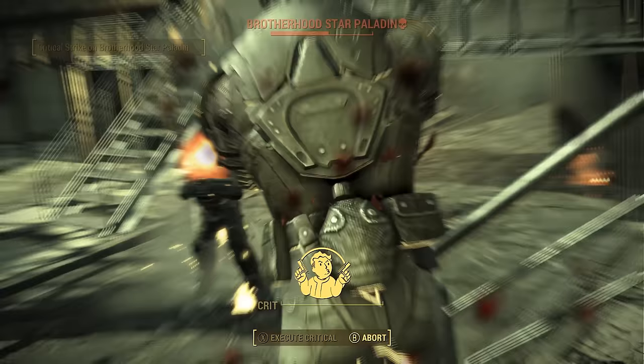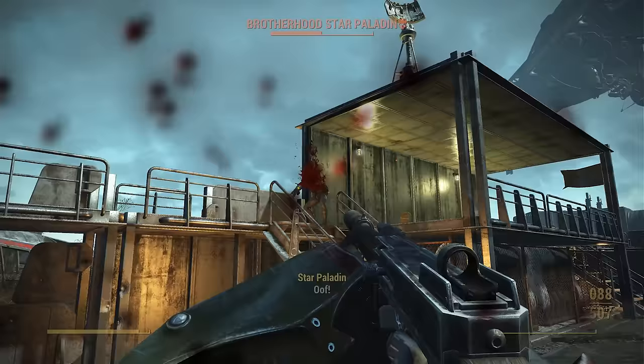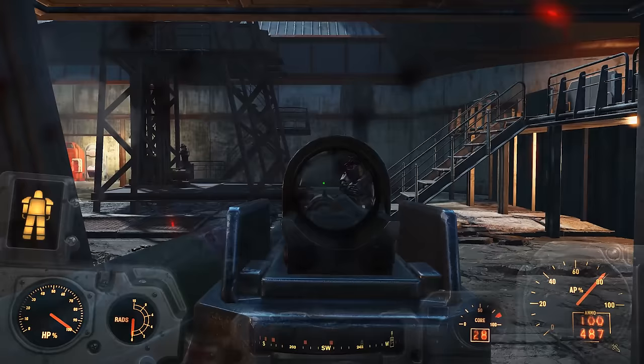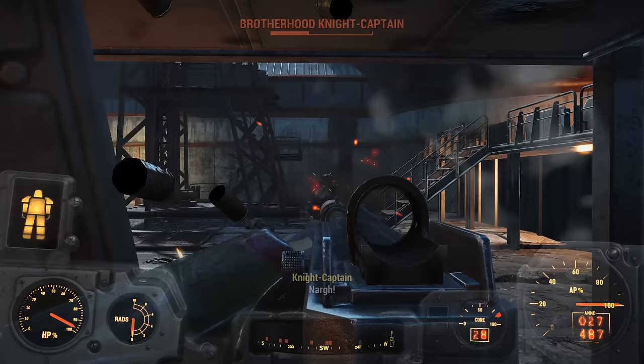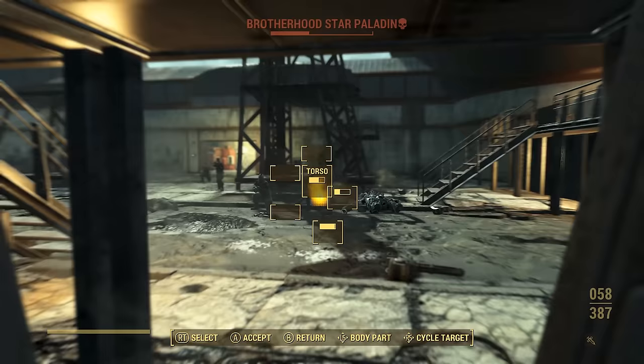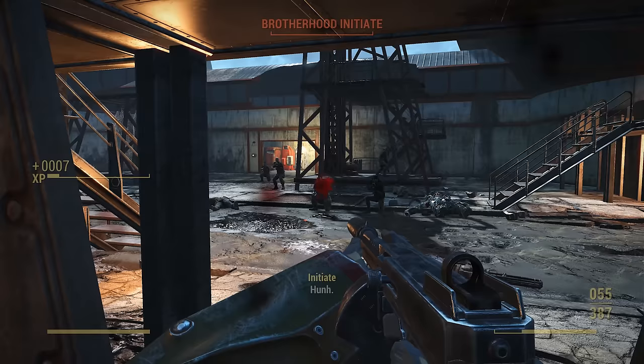The Spray and Prey would have the advantage of a superior magazine size, meaning you're potentially reloading less often. However, you're still firing ammo that costs three times as much. Ultimately, the ammo this weapon uses is what really hurts it. In fact, if this weapon was capable of using .38 caliber, 5mm, or 10mm ammo, it might actually be more useful, as those ammo types tend to be much cheaper and are also much lighter in survival mode. Hopefully the Sub-Machine Gun can return in a future Fallout game and be more practical.